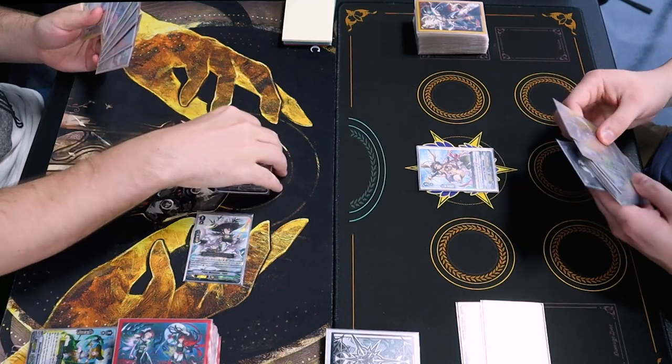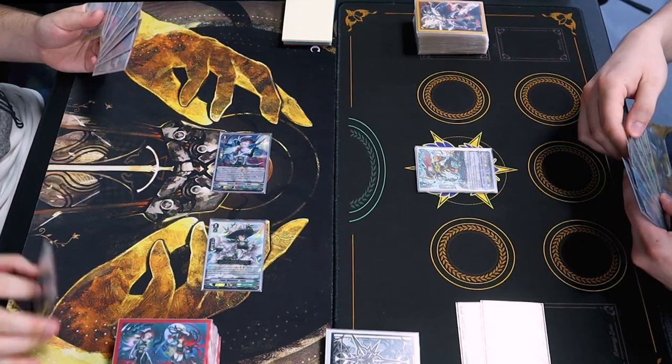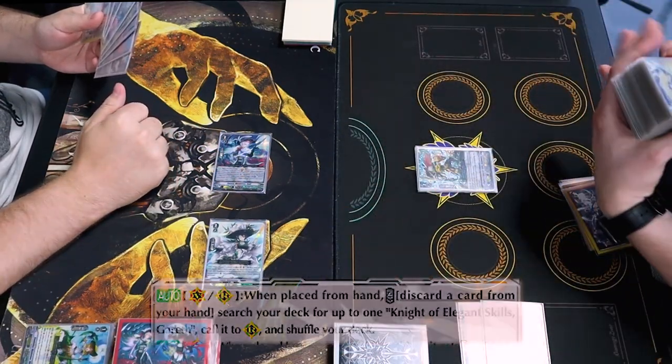Draw. All right. Bowman. I will use Bowman's skill. Discard the quick shield. Search for Gareth.